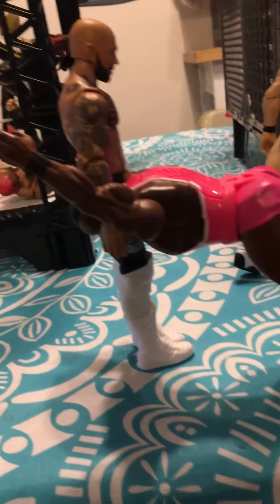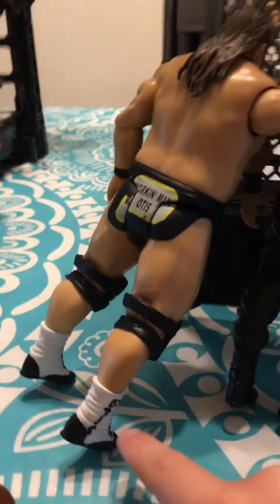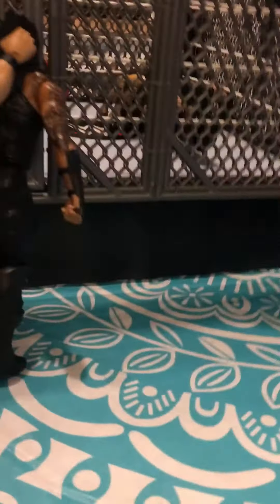This one is pretty easy — just have Otis on his tiptoes, have Otis's hand touching Roman Reigns' hair, and now just have Roman Reigns being slammed into your steel cage door.